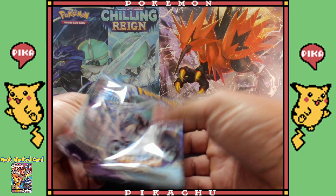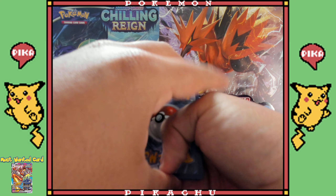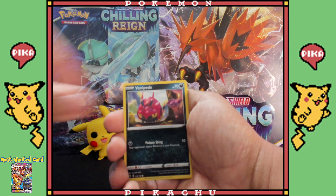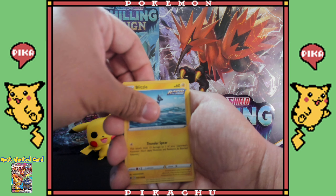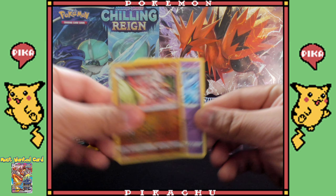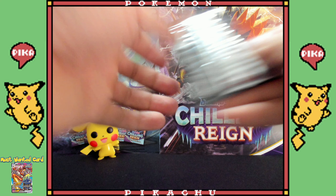We still got a lot more cards, guys — stick around! Water, oh, Fire energy. Venipede gets stomped on, Bounsweet, Blipbug, Arrokuda. Sirfetch'd reverse holo — I still haven't gotten this card, this is a brand new one to the collection. And what do we get? Nothing nice, nothing pretty.